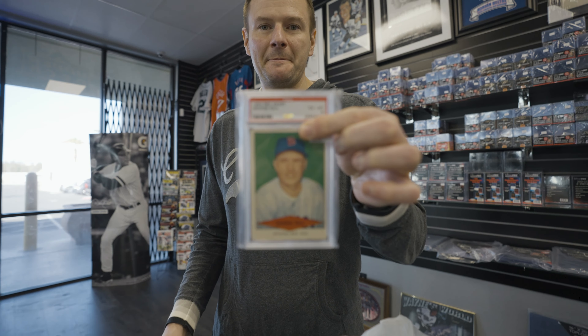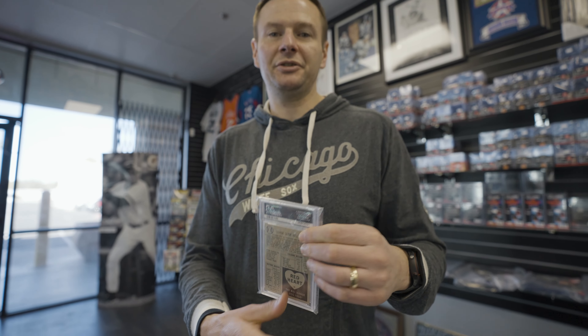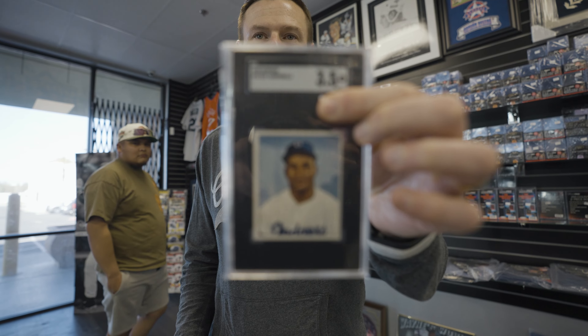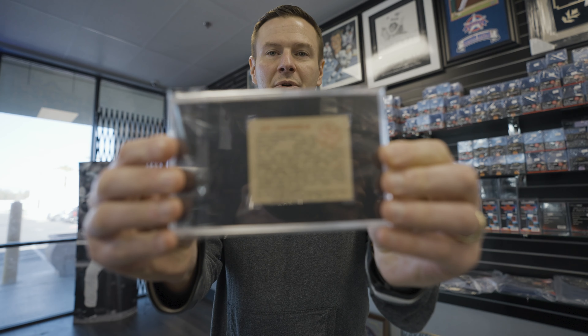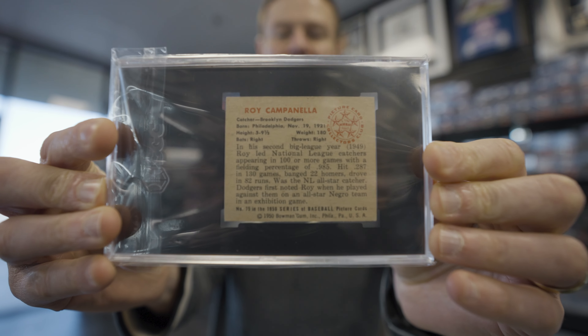All right Uncle Mitch, what did we get today? We got a few things over here at the Awesome Card Shop. Great experience, really great inventory, especially for the modern stuff. But what I did pick up off the vintage rack was a Red Heart George Kell, PSA 6 — this is the first one I've gotten in my collection from this product. And we got a 1950 Roy Campanella Bowman, which was actually procured by Chasing Cardboard and sold here at the shop — so we got a card from the show itself.